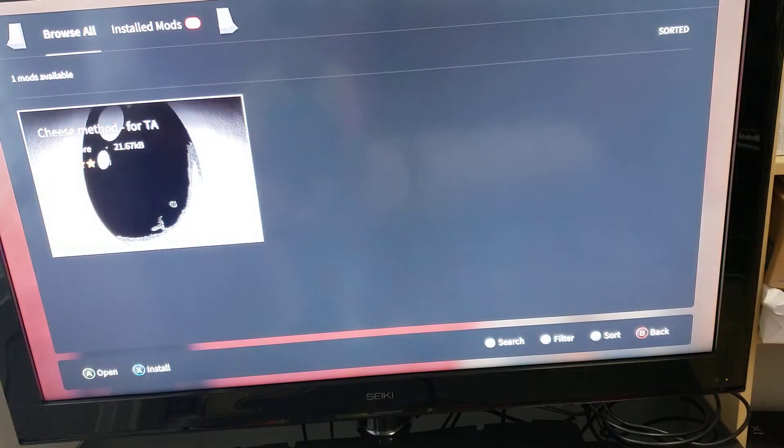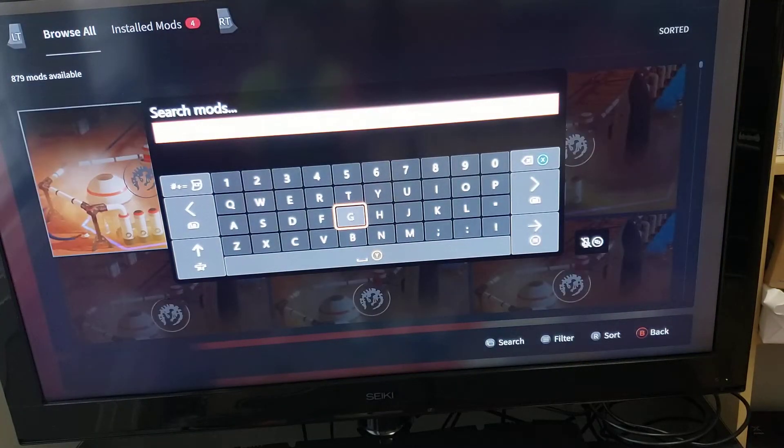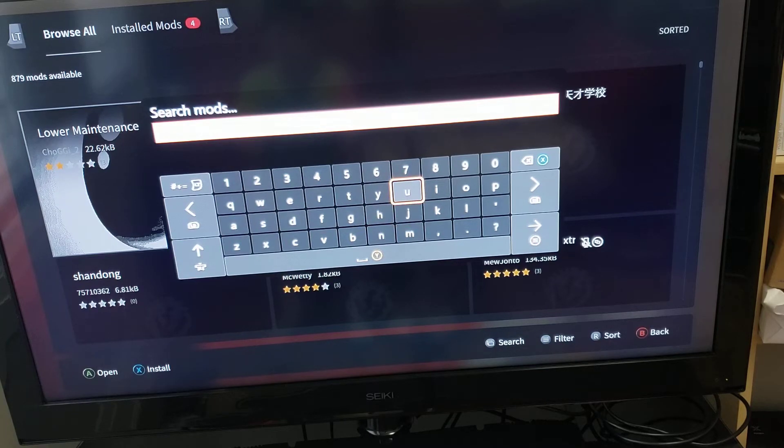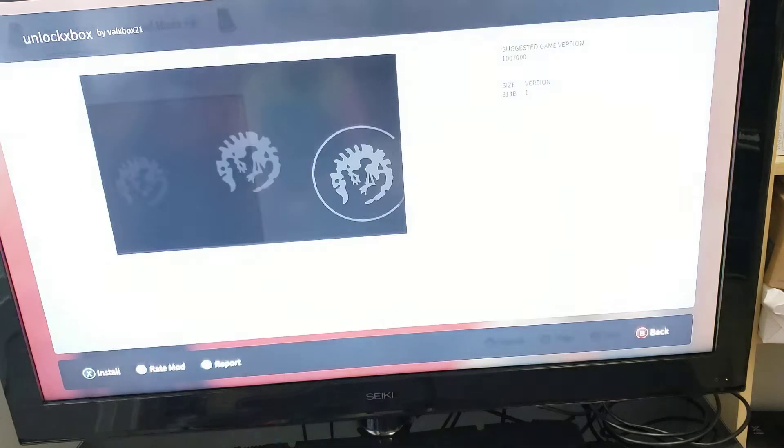Once that is downloaded, search again and search for 'Unlock Xbox.' Then you are going to download this one.